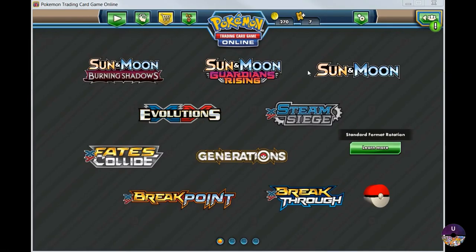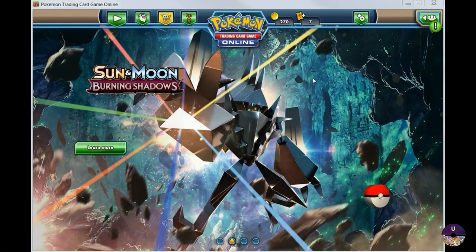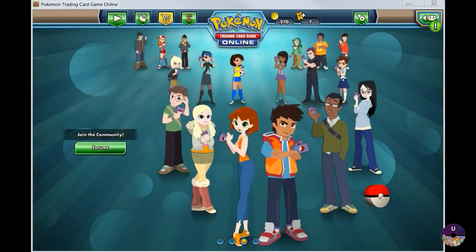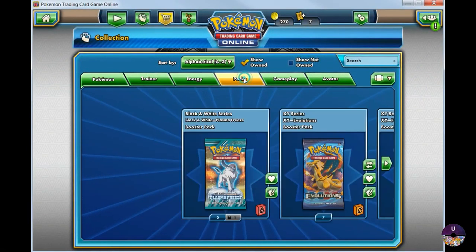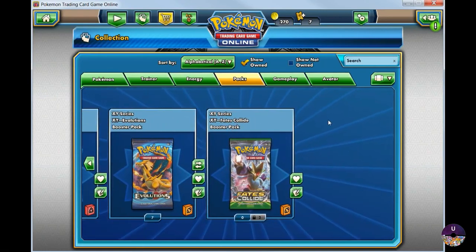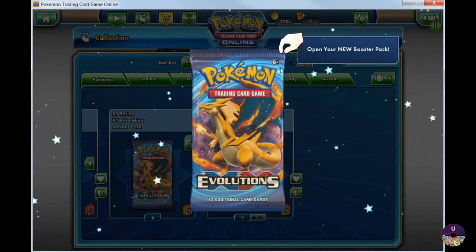Hello everyone, welcome back to another episode of Unwrap Poke. In today's episode I'm actually going to be doing something a little bit different — I'm going to be unwrapping a couple booster packs from the Pokemon Online trading card game. What I have today is a couple booster packs from the XY Evolution and the Fates Collide sets. So let's go ahead and open these up and see what we get.